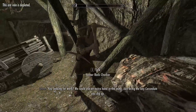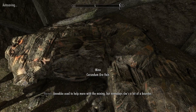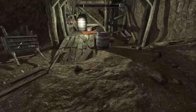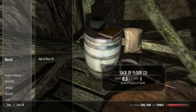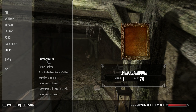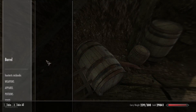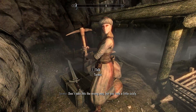I did all this off camera last time, so this time I'm doing it on camera and just editing it out. A skill book gives Heavy Armor experience — I always thought it was Enchanting but it's actually Heavy Armor. That means I can finally drop it. I've been saving it because I thought it was an Enchanting book. The ore vein nearby isn't actually an ore vein.